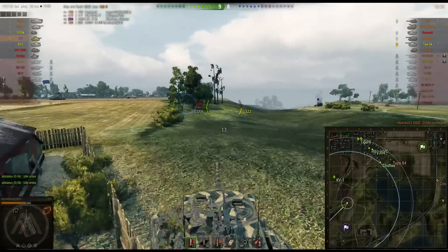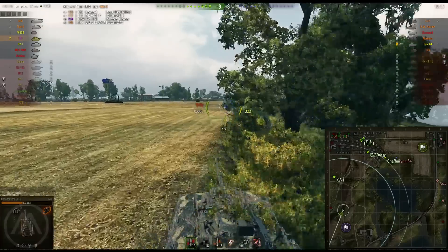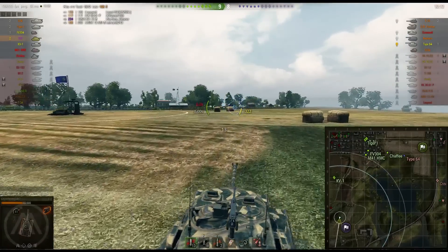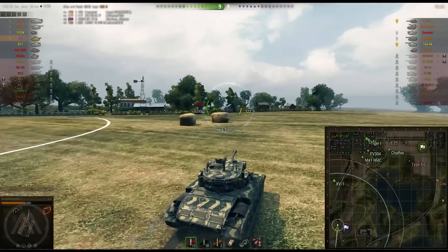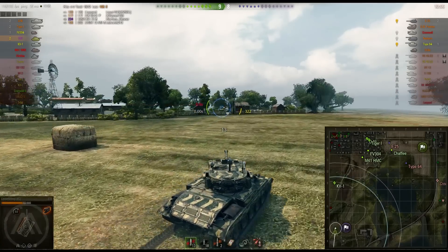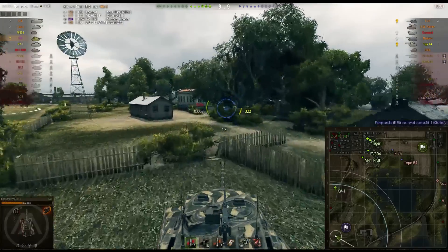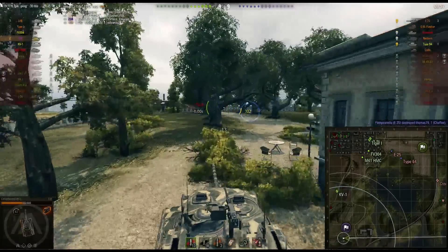My team is going back to base so it's kind of my job to take out the artillery. Because we won our own flank, the enemy now has time to move out. If there were still one or two alive in the city we'd still be busy there and possibly out-capped. So it's really important — if your team goes to one flank, make the most out of it and win your flank as fast as possible.